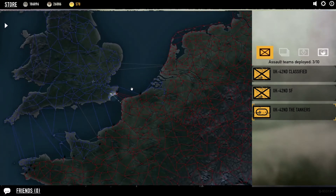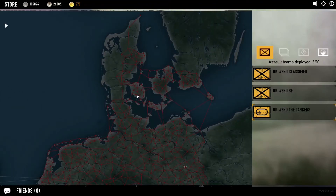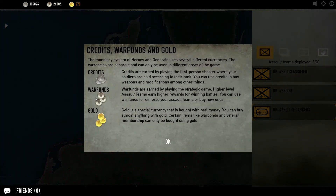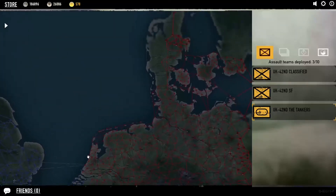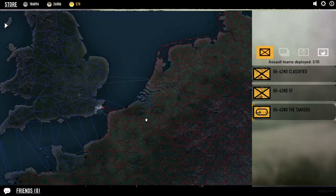This is Generals — this is where you get your assault teams that you buy with either stars, credits — or war funds, I'm not exactly sure what they're called — or you can get them with gold. Of course you can buy everything with gold if you've got it. As you can see here, I've got three of them and I've named them UK42.